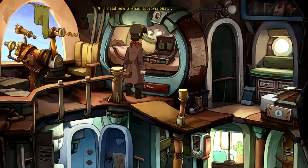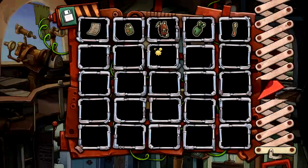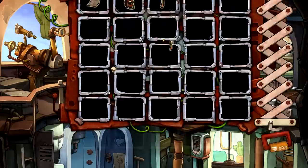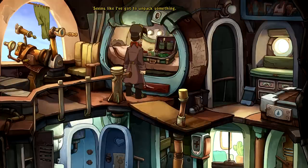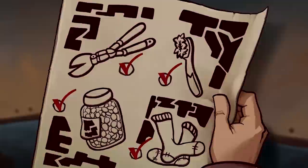All right - what we need now are some provisions, the bolt cutter for whatever reason, the toothbrush, a pair of socks. Bolt cutter - check. Provisions - check. Socks - check. Toothbrush - check! Seems like I've packed everything. Oh, I can't close it anymore. I'll never be able to close the suitcase with a monster like that in there - I won't need a bolt cutter where I'm going. Now it fits. Packed and ready to go.